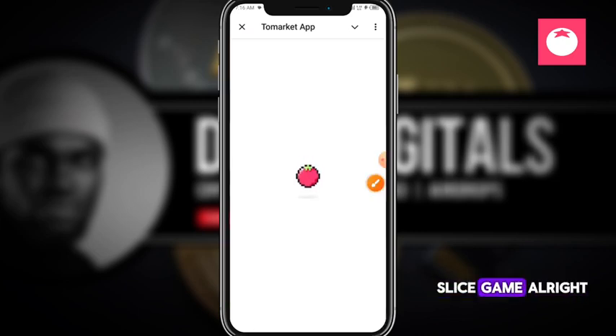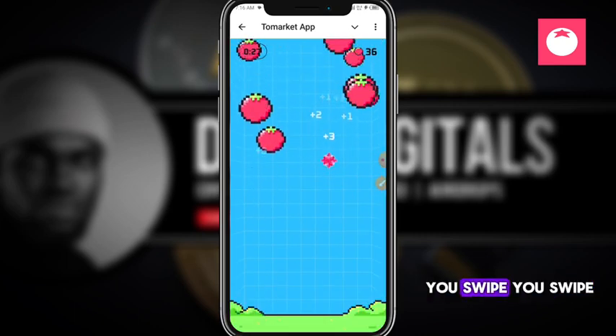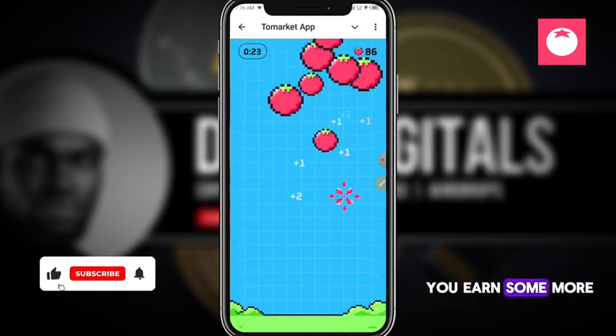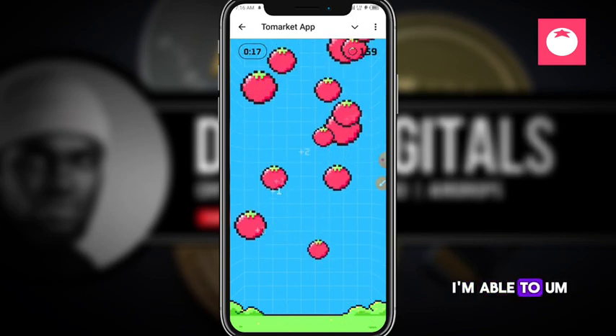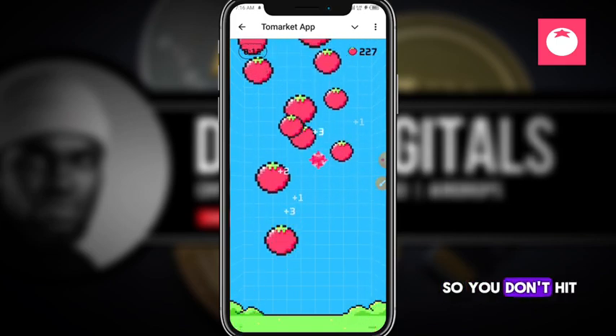You can see the Play Now section — this is the slice game. Just like Fruit Ninja, you swipe to slice the falling tomatoes and earn more points. I'm swiping quickly to accumulate points.